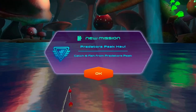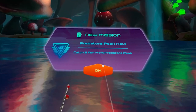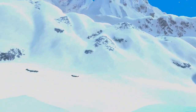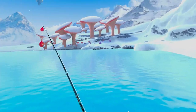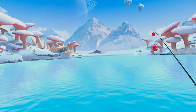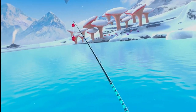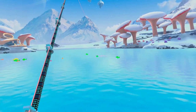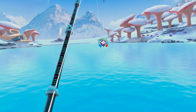We just unlocked Predator's Peak — catch five fish from Predator's Peak. This place looks awesome! The same developer that made this also made a short with a bunny in it called Invasion, and this looks very similar to the lake from that. I love this snowy thing. I know there's a lava lake too at some point, which is going to be awesome — there's a whole bunch of alien-style locations in this game.